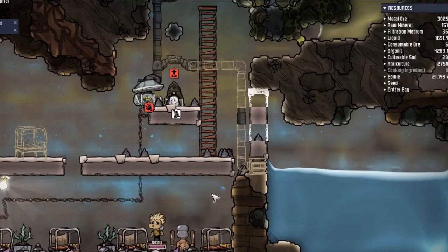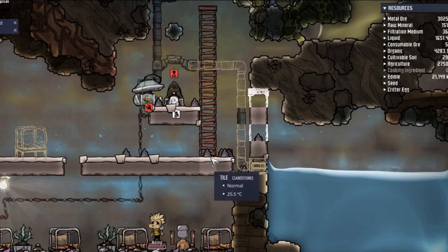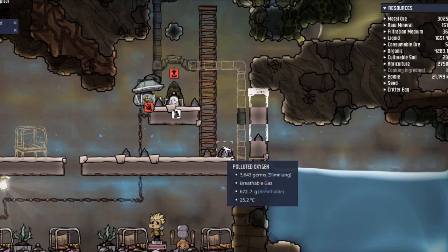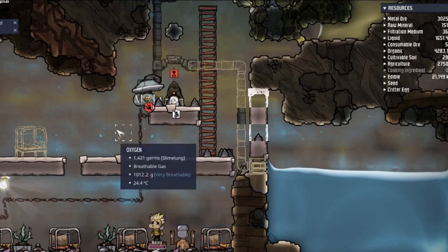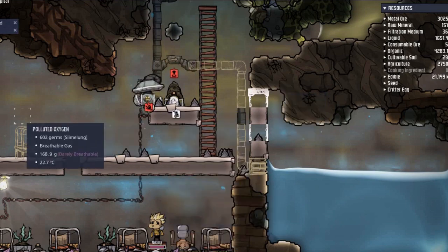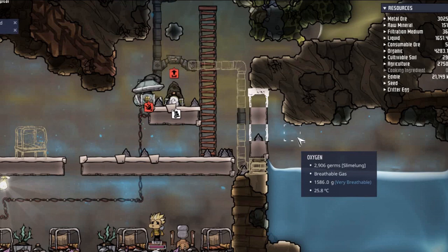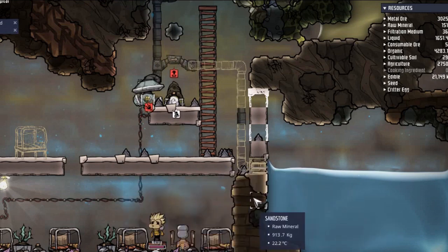So here's an example of what I was talking about with attention to detail. The game is pretty much detailed in everything. It tells you the amount of oxygen, whether it's breathable, the temperature. It tells you the moods of these people - soggy feet, sore back, unrested. It'll tell you if someone's sick, if they're puking. If somebody has to go to the bathroom but the bathroom is broken, you can see them peeing on the floor. I've had that happen - they peed on the floor and it went into the water supply, which was kind of gross.